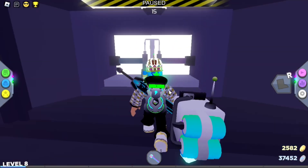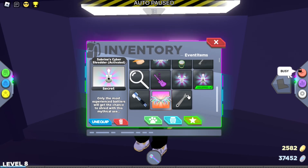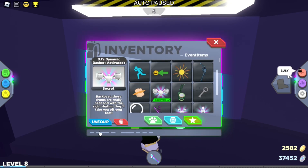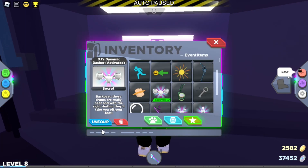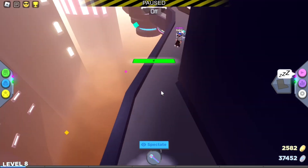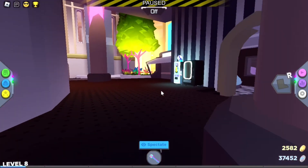Now you want to break this, and over here you will place the Dynamic Dasher. I already have it activated, but you can place it here. I want to see if I can still place it — no, I cannot. I'll unequip both of them.